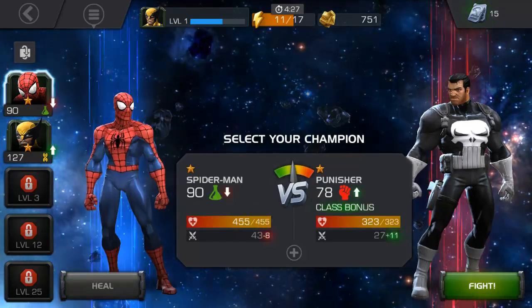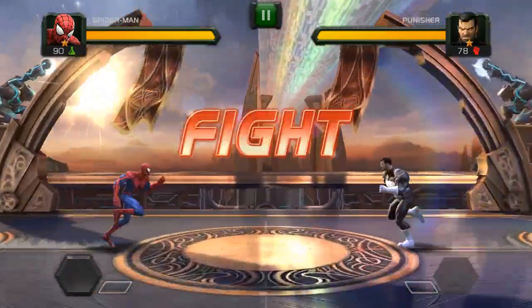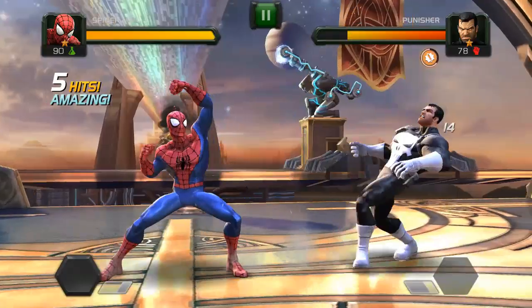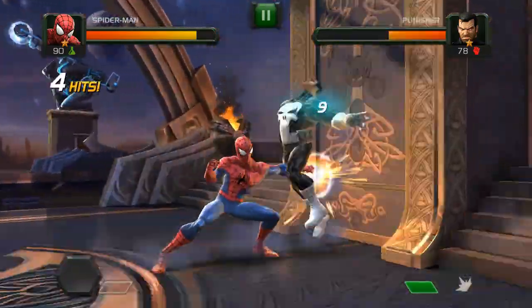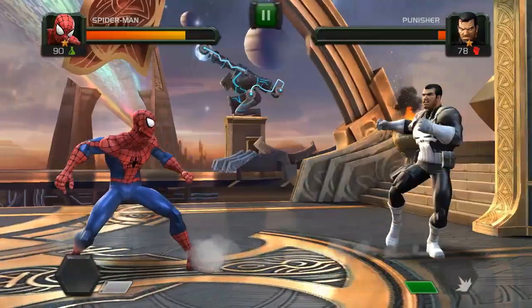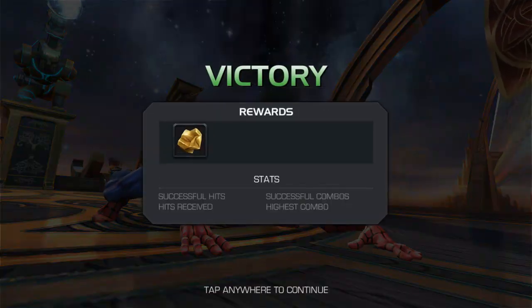We have Wolverine versus the Punisher and let's try Spider-Man out to make it a more even-ish fight — give him at least a little bit of a chance. I mean, we saw what Wolverine did, he just smoked that dude in like five seconds. I do like Spider-Man on here — he attacks a lot faster. I can dodge, hold down a block, counter hit him with them webs, bam! I knocked him into the wall — yeah, that was cool! Spider-Man wins!